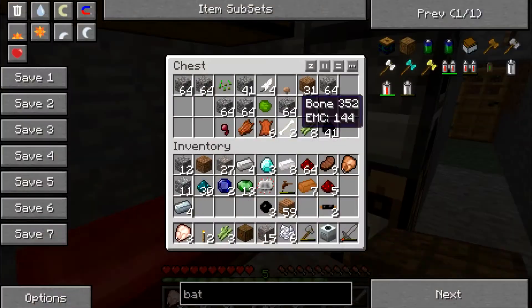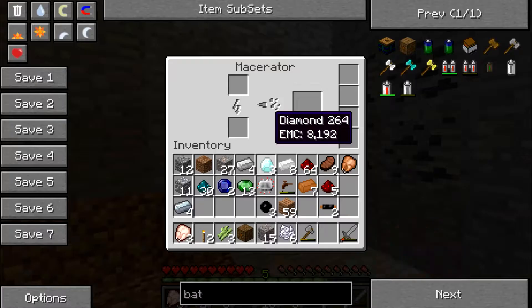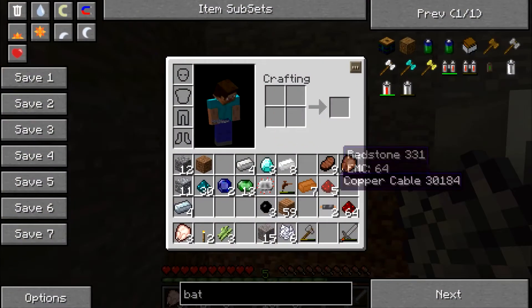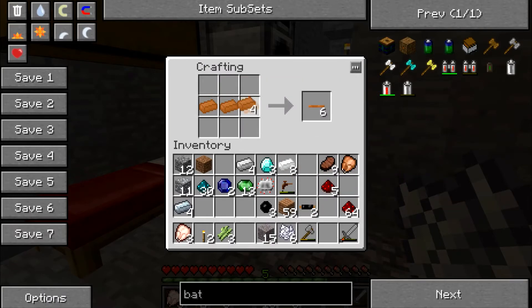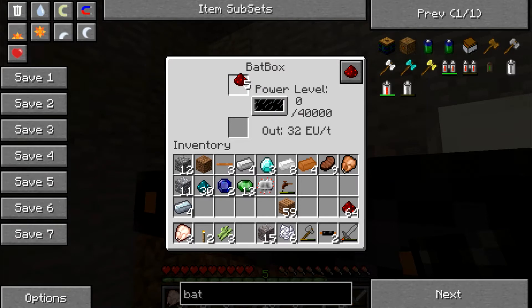I'm gonna make another pickaxe too. I don't know where should I put this. I'll just toss it right here. Since I don't have anything else, I can actually power it off of redstone. Oh no, I need a bat box to put right there. I might actually have the bat box facing the wrong way, so I've made a mistake. I need to have it face a different way, or I can just wire it up. Now it's getting power.